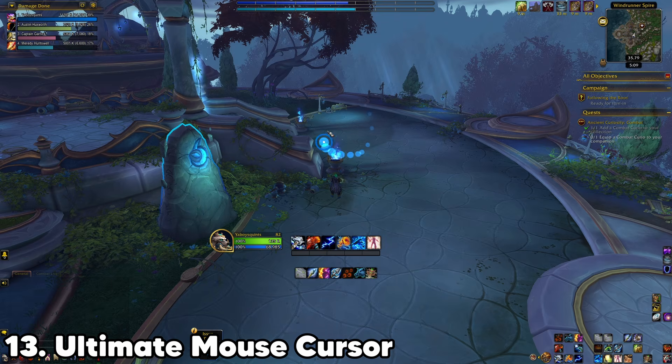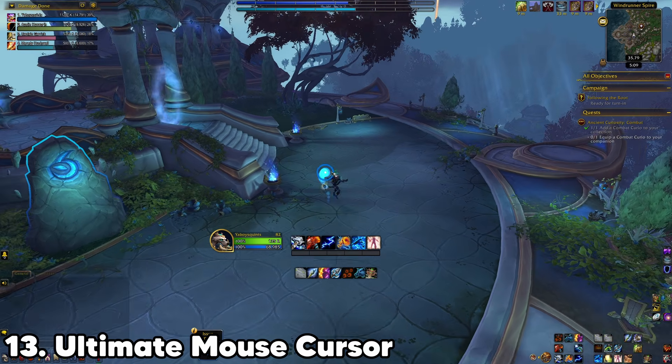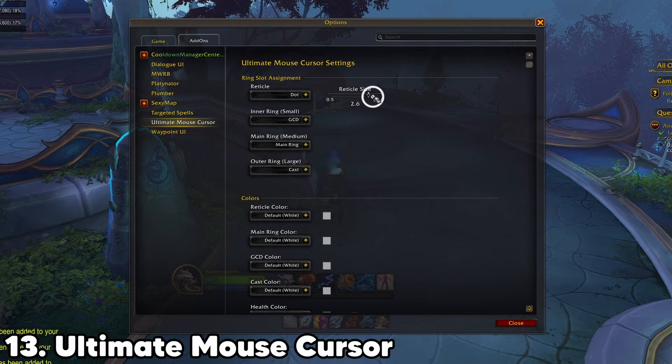Ultimate Mouse Cursor allows you to add a circle around your mouse, including trails, so you never lose track of it even when you're holding down right click to turn your camera. There's a ton of options to adjust and add GCDs and cast times to this. I find it a great and easy way to make sure I always know where my mouse is.